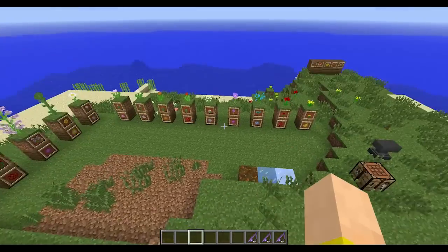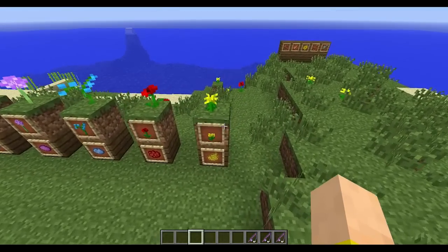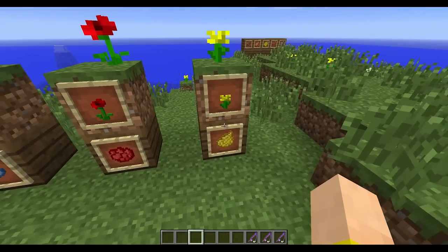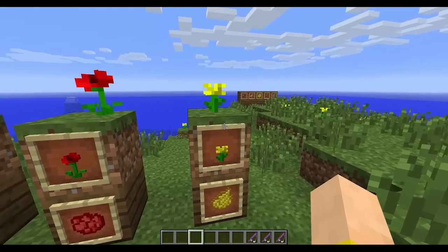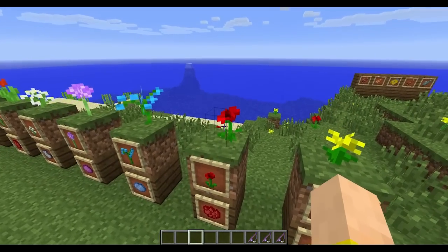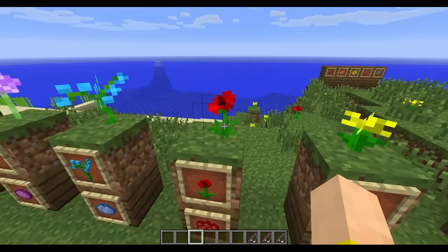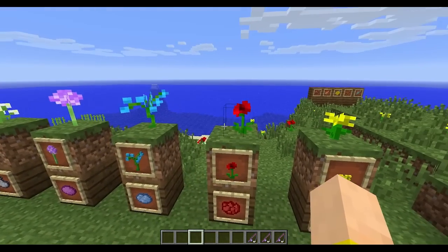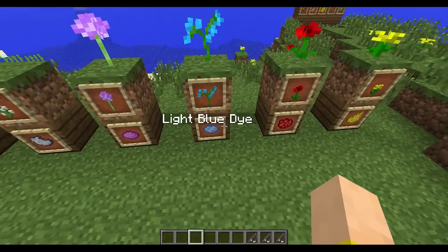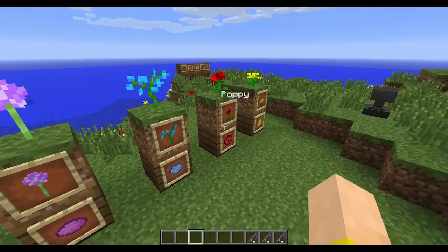This is all the new flowers we got. First we have the dandelion — this is normal, you've seen this — it gives us two dandelion yellow when you craft it. Here is the first new flower: the poppy replaces the rose, and you get two rose red from it. They might need to change that name. Here's another new flower, the blue orchid, and it gives you light blue dye. Most of these flowers — in fact all of them — give you dye, so it's an easier way to get dye.